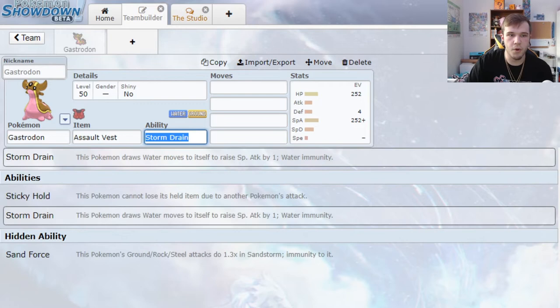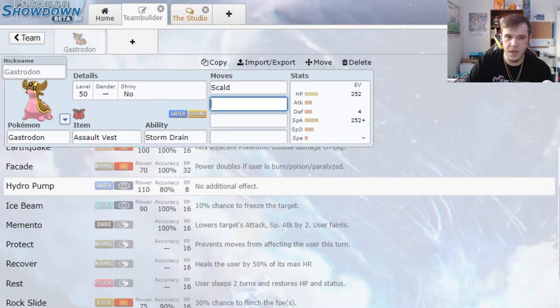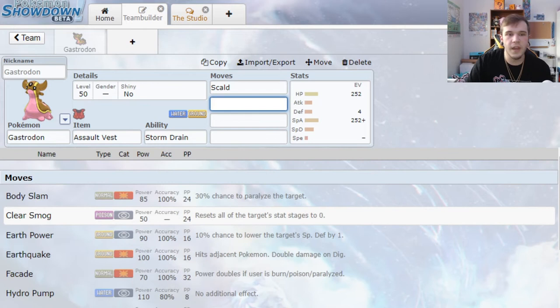For moves, I'm picking Scald over Surf or Hydro Pump because it has high base PP and you can fish for burns. With her low defense, you can spam Scald in scenarios where you're stuck. Even if it's not very effective, if you can fish for burns and burn physical attackers that are starting to get out of hand, once they're burnt they're doing half damage. Scald is great utility and has high PP, so if someone tries to pressure stall you, it'll take a while before it runs out. Next, our Ground STAB move: Earth Power.